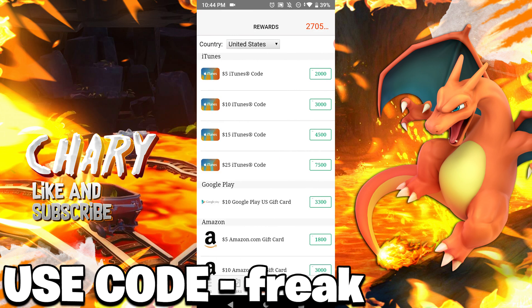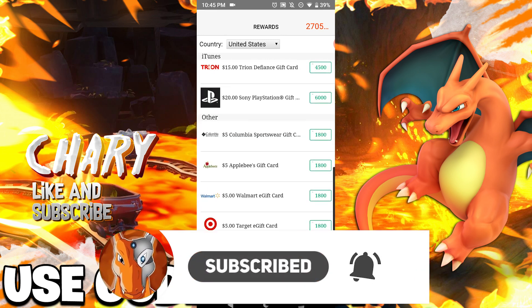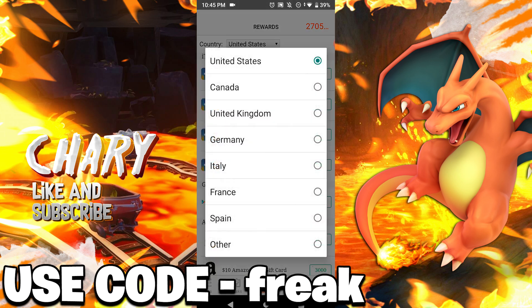In the rewards section, we have Google Play gift cards and iTunes gift cards. I'm going to be claiming the Google Play gift card — they send it to your email and you can claim it there. The iTunes gift card is for iPhones and iPads. We also have Amazon, Best Buy, Sony, and Steam gift cards. If you're not from the United States, you can change your region to Canada, United Kingdom, Germany, Italy, France, Spain, or others.